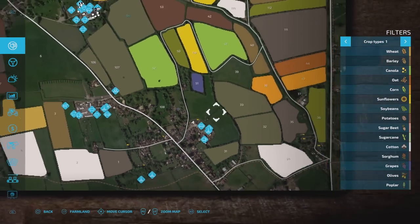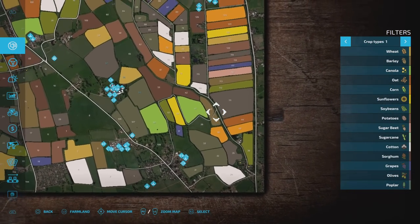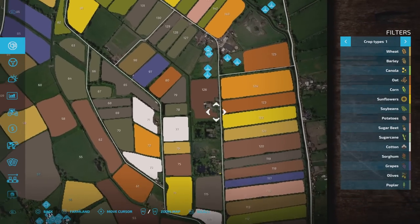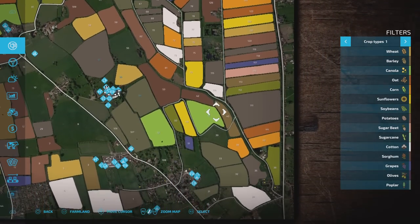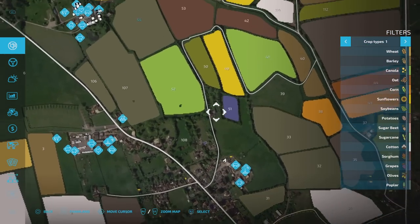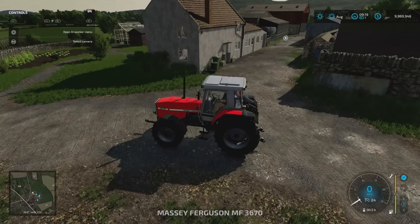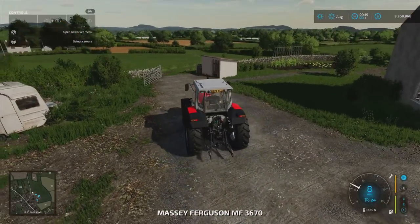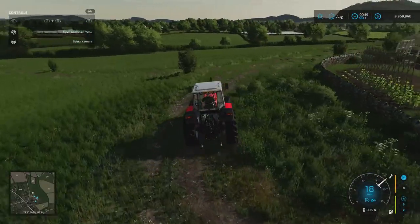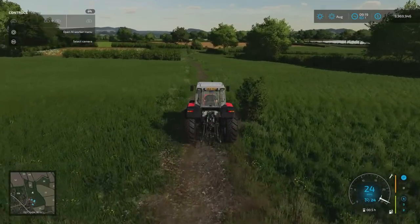From Elmcroft Farm we're heading out across country to pick up some sale points. Some plots up here and down here I've checked — they don't have sale points or animal triggers on them. I'm cutting across because there are some tracks across the fields that make it more expedient. Since we've just bought the farm we own it now.